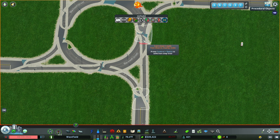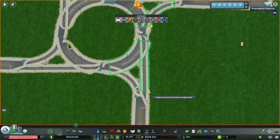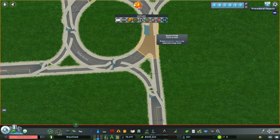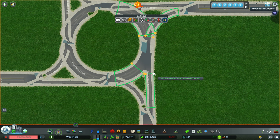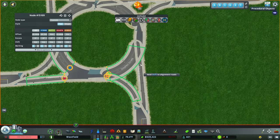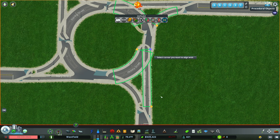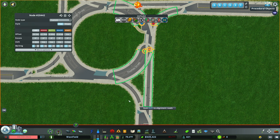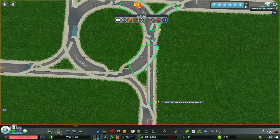For part two of this Node Controller alignment, we're going to the nodes that are connected to the roundabout itself and aligning the on-ramp road to the pinwheel. For this side, for some reason everything was already set — I don't know why City Skylines decided to do that — but when you do align the road connected to that node you're going to see a very slight difference. You could just see it moved over a tiny bit.